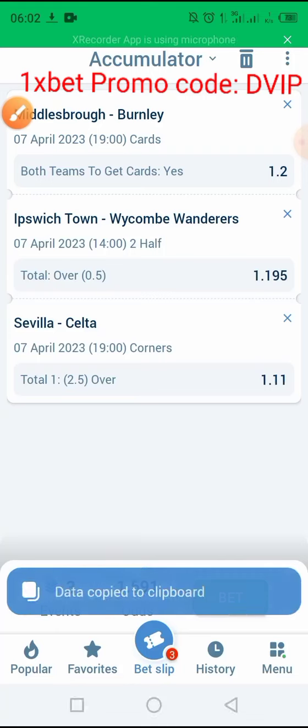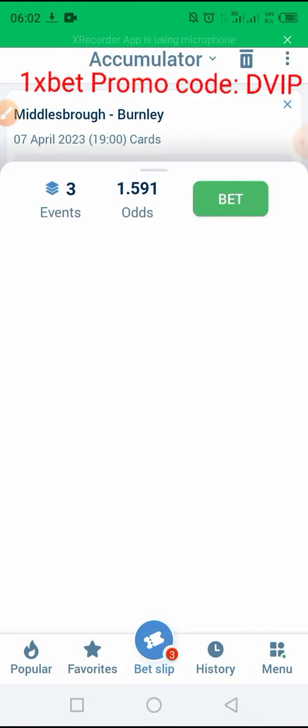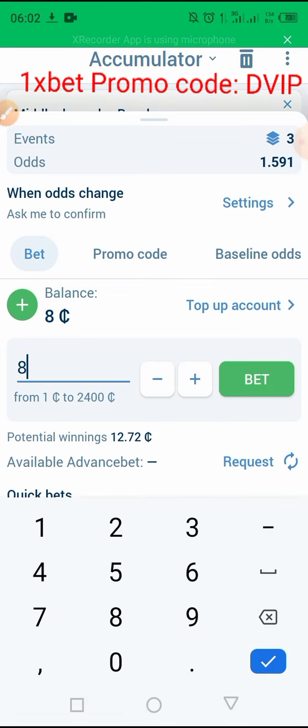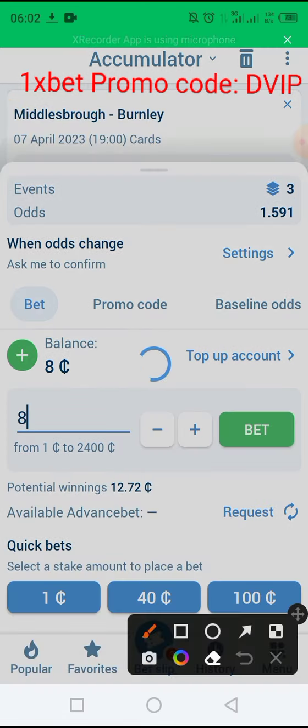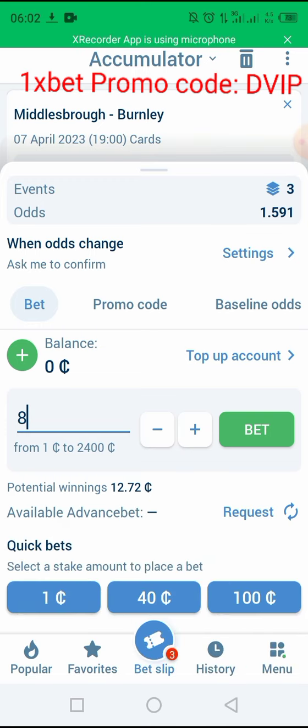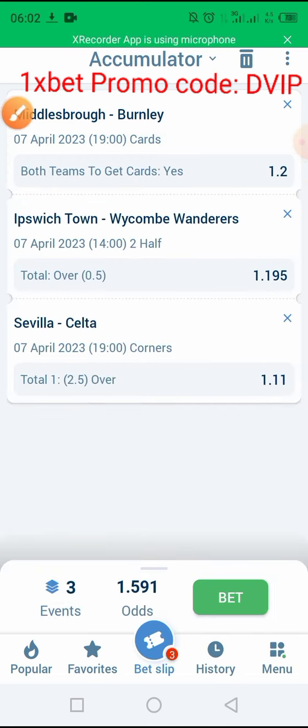Let me place my amount — eight. I'm placing my own bet now. As you can see, the bet is placed successfully. Let's bet together and see the result in the evening. Take care of yourself, have a nice day. Ciao ciao.